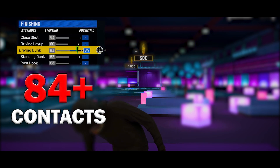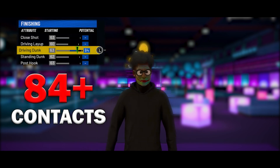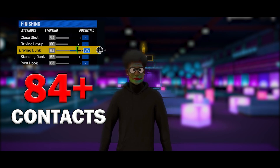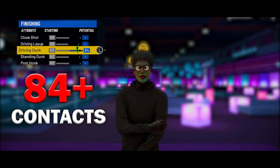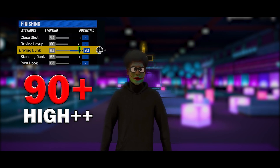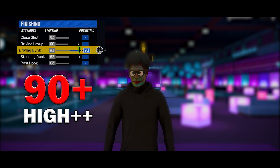Just keep that in mind. At 84, this is where we start getting to the contact dunks — most of your dunks will go in no matter what. If you have the right badges on, you'll unlock the contact dunk packages. Overall, 84 is a very high driving dunk. And then anything past 90, if you're missing dunks it's just 2K's fault. You're going to get a lot of contact dunks if you set up your defender correctly. If you have a 90 driving dunk, you're going to be dunking on people.